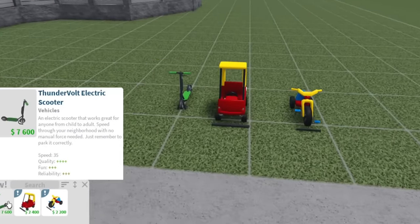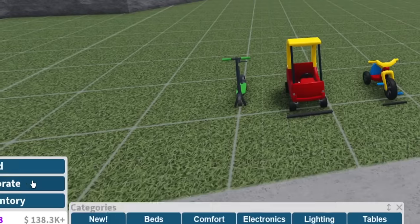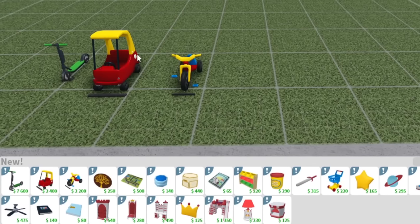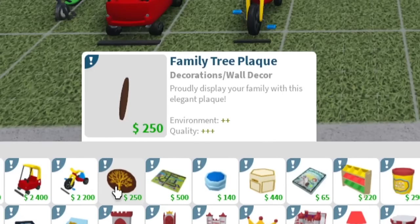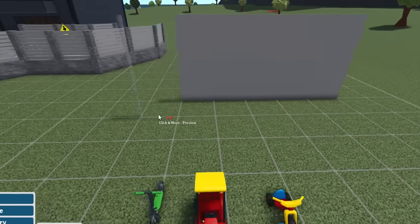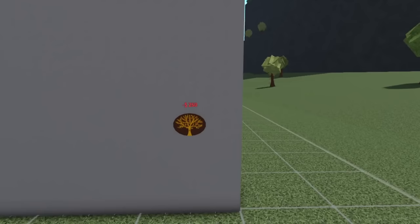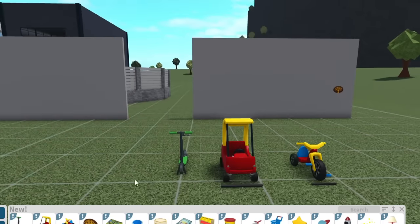Those are the three new kids' vehicles. Let's see what they added in Decorate. Oh my gosh, this is so cute! We just saw these three. We also have a family tree plaque — proudly display your family with this elegant plaque. I need some decorative walls. Family tree — so is this the whole thing, the decal? Like you can just put your photo there? I think so.